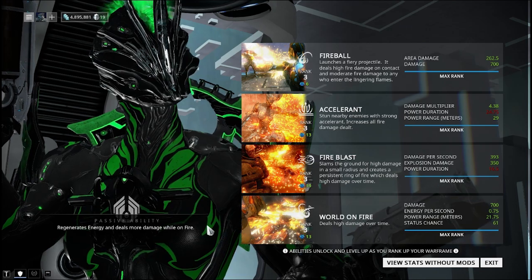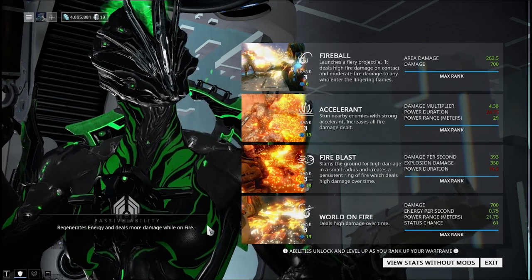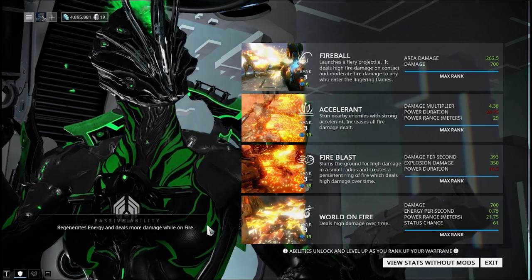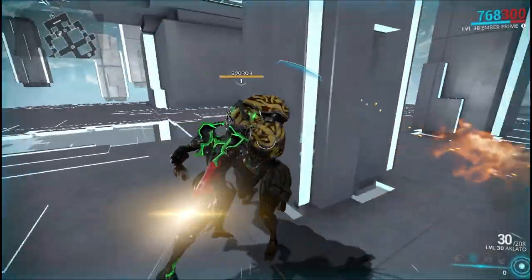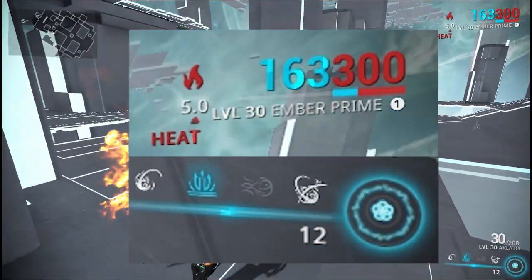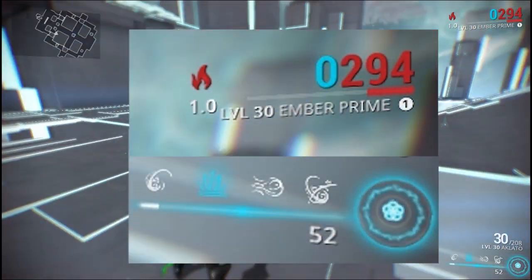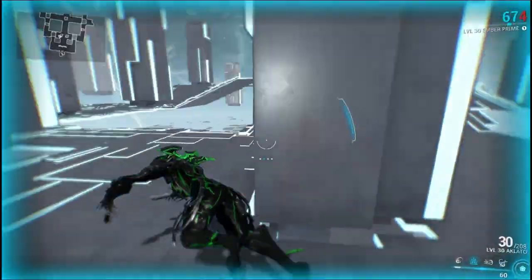Moving on to Ember and Ember Prime. Ember's passive is she deals more damage and generates energy while on fire. Before, even though she was a fire frame, she could still die from fire damage — kind of funny. Now she deals more damage and gets energy while on fire. It's kind of like fire is her natural habitat.